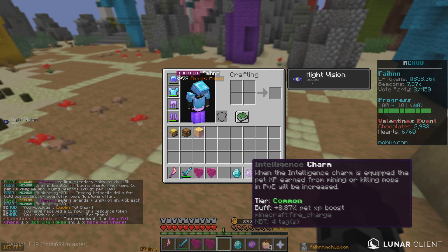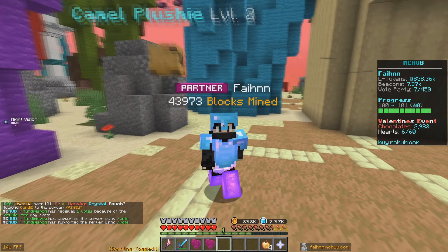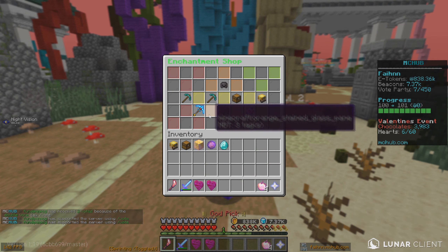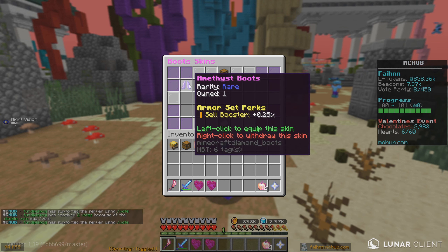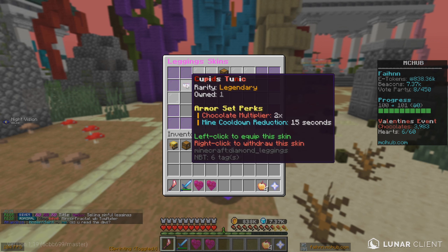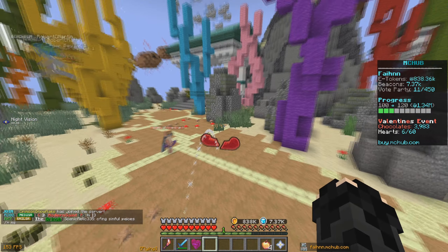From the first Valentine's loot box, we got an epic pet charm, a 12-hour city token, and a rare pet charm. Not too bad. I don't really know what these charms do — we are still new to the server and barely know what any of these things do — but hopefully we'll get the hang of it very shortly.